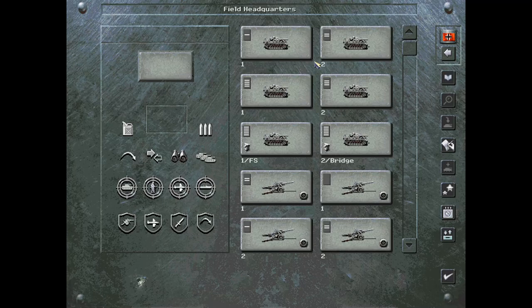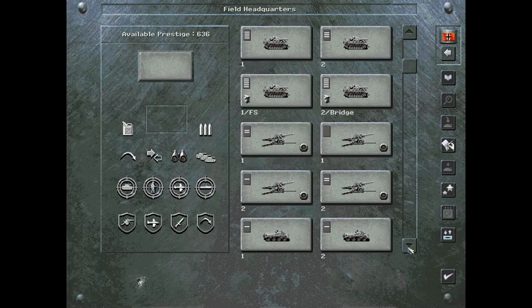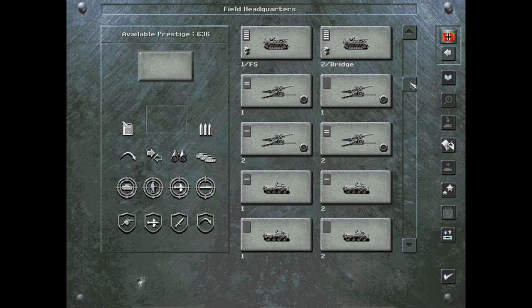Hey everyone, and welcome back to another episode of Let's Play Panzer General 2. This will be scenario number 9 and we'll be doing the alternate historical invasion of the island of Malta. It was an operation that never took place in real life, and so that's what we're going to do today.